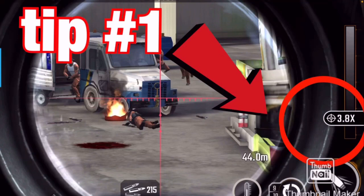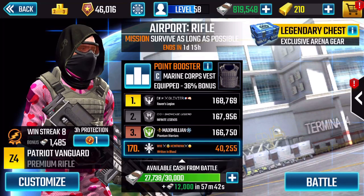Tip number one is going to always be scope, and I know it seems basic but it is important. For this mission in particular, you want to keep that scope between 3.5 and 4.2. You don't want your scope too big because you're narrowing your view — keep it a little low so you can see as much as possible. My recommendation for this week is to keep the scope between 3.8 and 4.2.